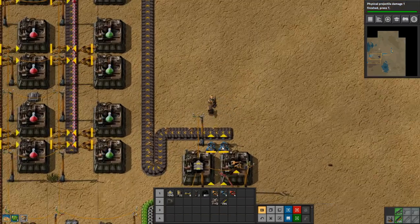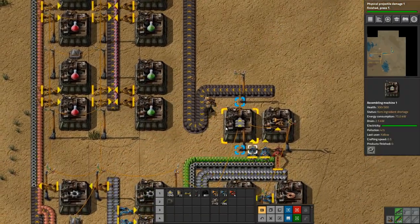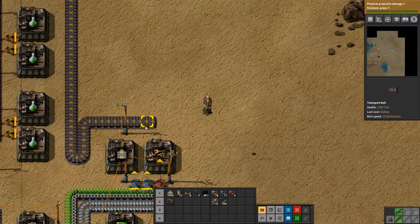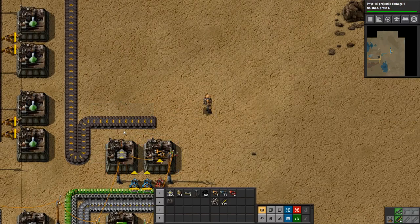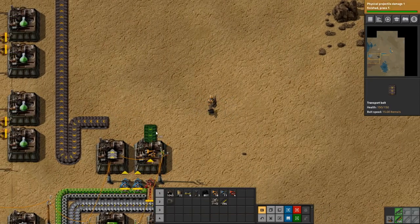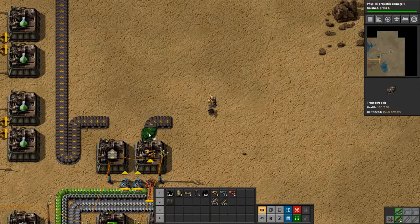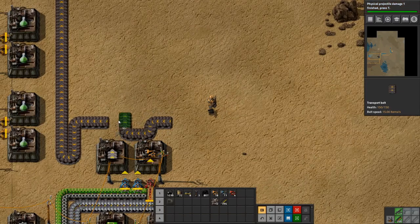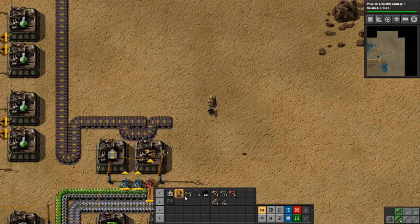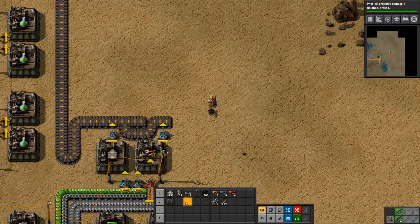I made a mistake. What we can do is remove this and say: you output over here, go down, go up. Now we'll output on separate sides of the belt, and everything will be fine and dandy.